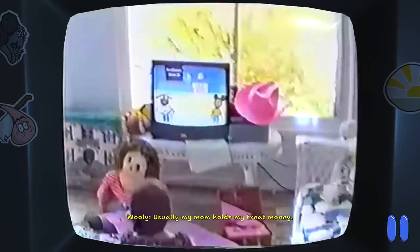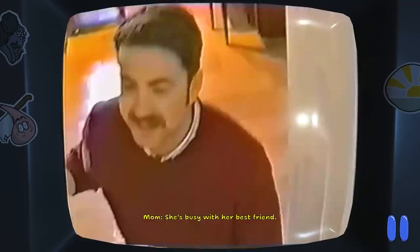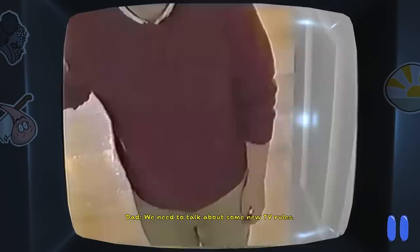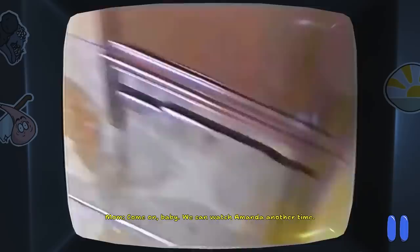Oh yeah, look — we got a special tape! A secret tape that's unlabeled, a different colour as well. Let's play this. Where's the birthday girl? Come on, Lauren — we have a special surprise for you. Who's ready for ice cream and cake? She's busy with her best friend. Is that showing 24/7? We need to talk about some new TV rules. Lauren, honey, we got cake and ice cream — we got your favourite, mint chocolate chip. We can watch Amanda another time. Lauren? Lauren? So Lauren went missing while she was watching Amanda the Adventurer. This is telling us the secret story — this is really interesting.